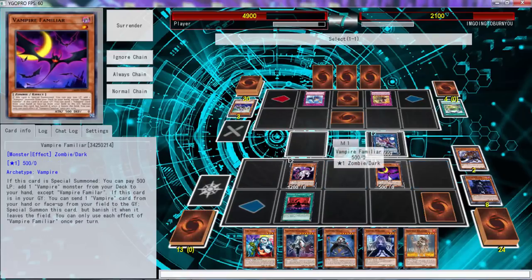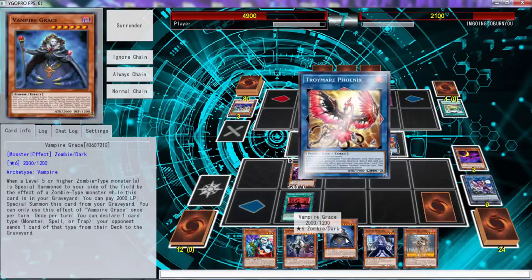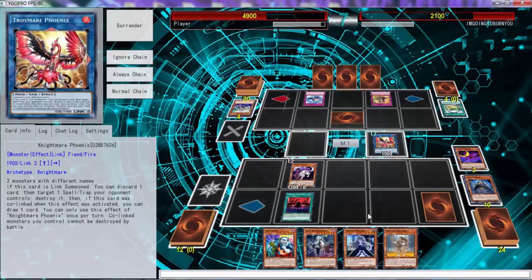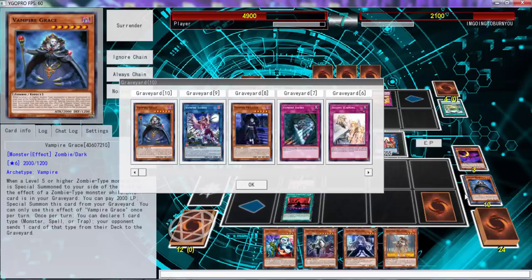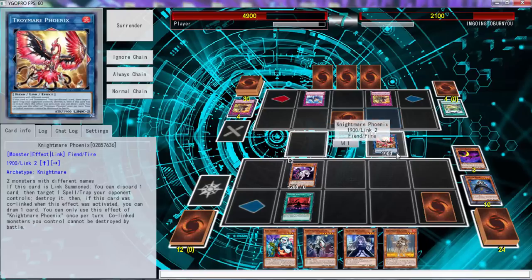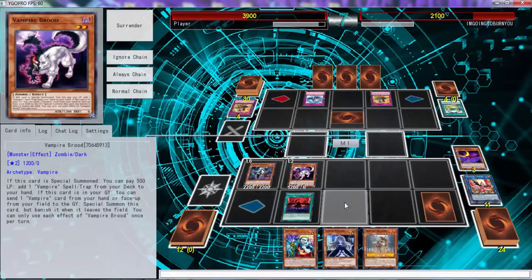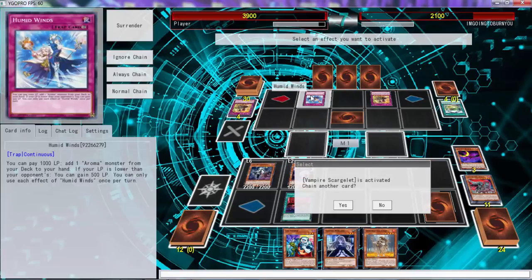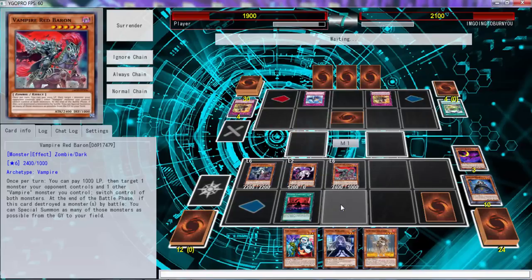Alright, here we go — Trimer Phoenix, using these two. I don't know why I'm going Trimer Phoenix to be honest — ditch that, pop you. Oh there's another Dried Wind, okay. Then we can spin this back, then tribute over this because we still haven't conducted our normal summon. Tribute over that, activate Red Baron — activate Weston and get Red Baron back. We have to kill this because if we don't kill that it's going to be a little problem.